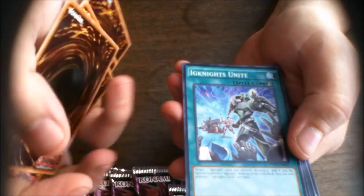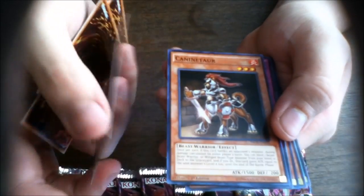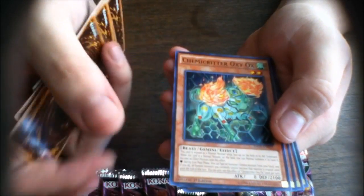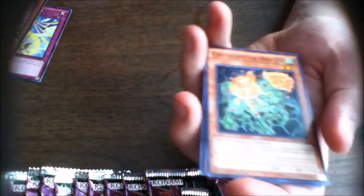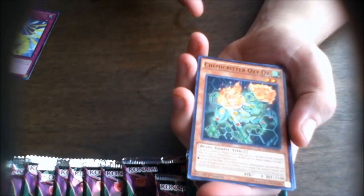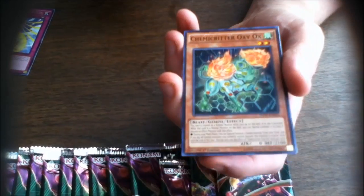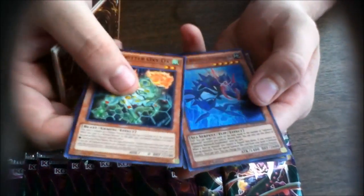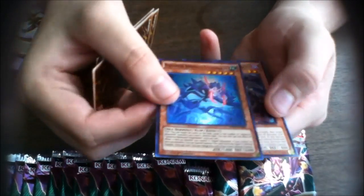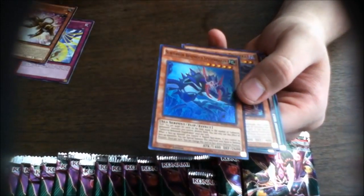Ignite, Chemicritter, Caninetar, Paleozoic Dinomischus. I'm going to go ahead and make my complaint that they should have made more Crystal Beasts instead of giving them a new archetype, because we need more Crystal Beast support. America still doesn't have those pendulums, which really stinks because I love Crystal Beasts — that was one of my first decks I ever made.